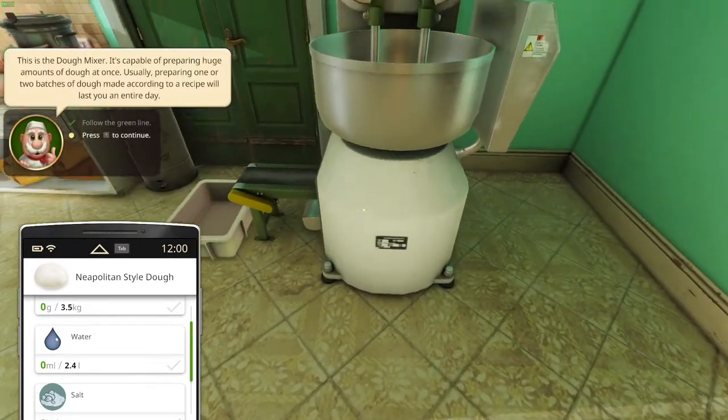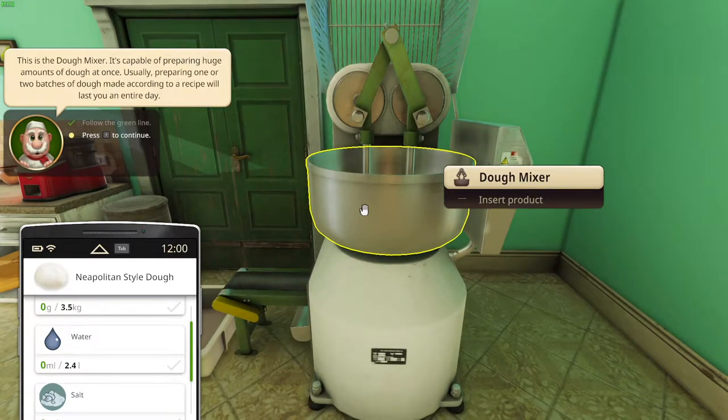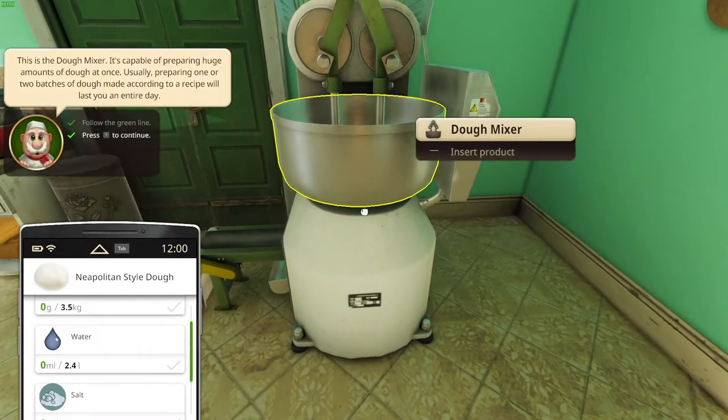So this is a dough mixer. It's capable of preparing huge amounts of dough at once — usually preparing one or two batches of dough made according to the recipe will last you the entire day. Alright, and we gotta press T to continue.